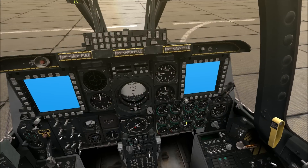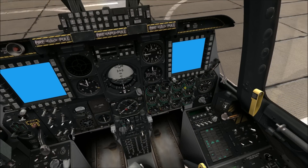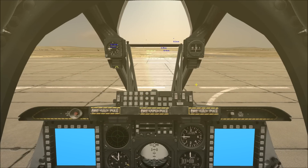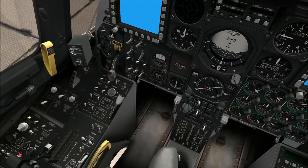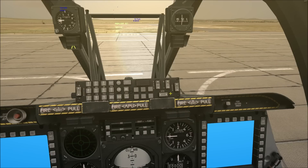It appears as though the APU just kicked on and gave us some more power to get our systems going. So we'll go ahead and engage the BIT test, which is going to make the plane squawk and beep and boop. Ignore that — those are all normal beeps and boops right now. It's when we're flying and we hear them that we want to be concerned.